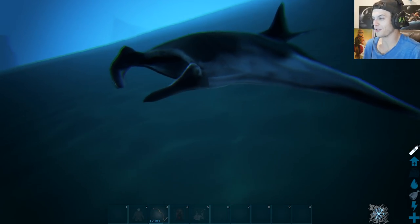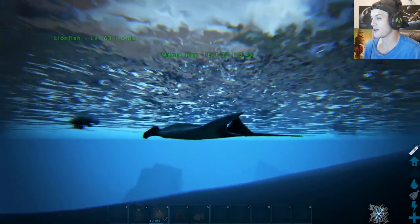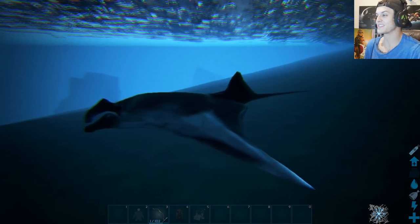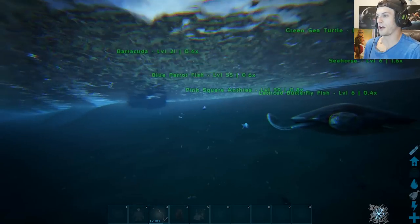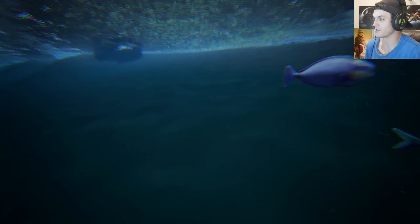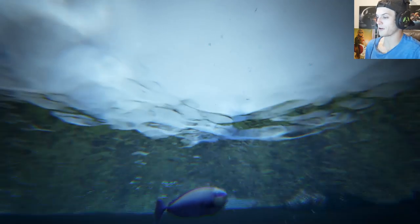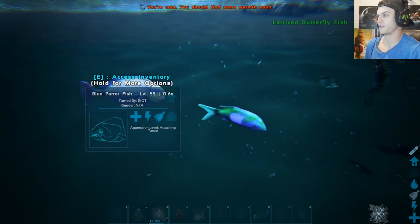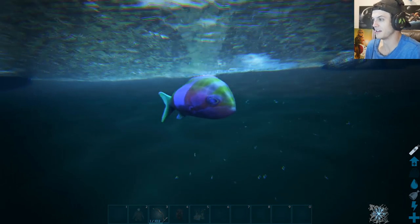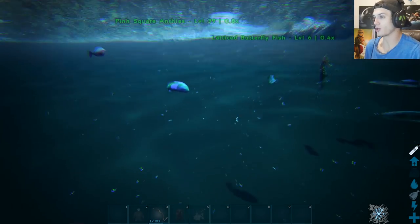We have the manta ray right here — another cool addition. I wish we had one that was like a thousand feet wide; that would be kind of splendiferous, although those didn't really exist. What do we got over here — some parrotfish. This tripped me out at first: parrotfish actually are not parrots. The parrotfish actually looks pretty good — it's got the little parrotfish face. And then the pink square anthias. I would never have guessed it. I would love to have me a fish tank.